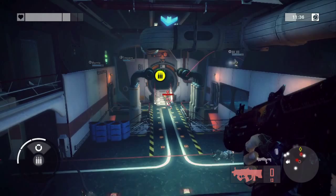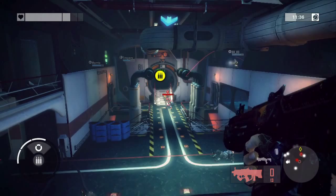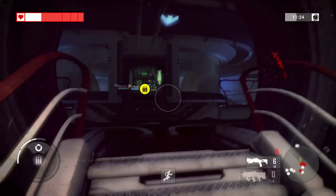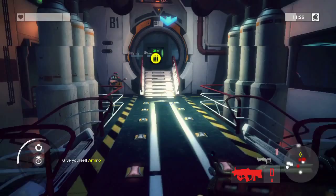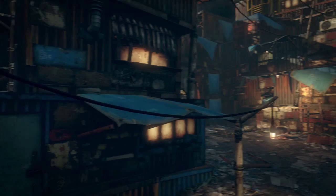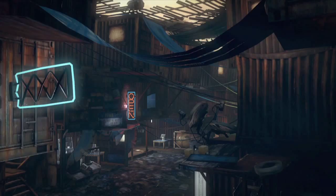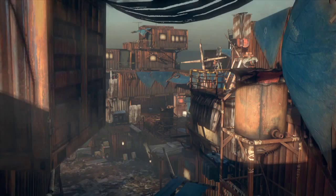He wanted the two factions to have a distinct palette so it was really clear who you're looking at. The security guys are silvery and bluey, that kind of thing. And the resistance are really colourful guys whose gear is basically stolen, begged, and borrowed. So he started working with our concept artists on a kind of hyper-realism, exaggerated-proportions style for the characters.